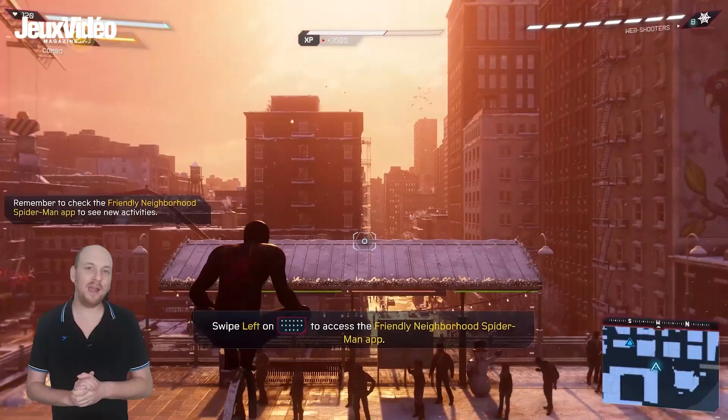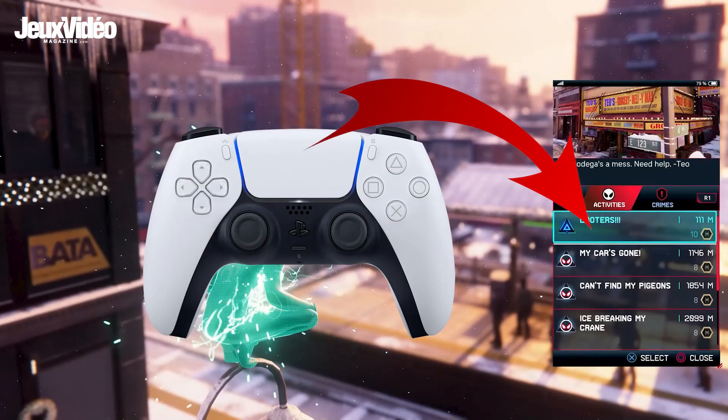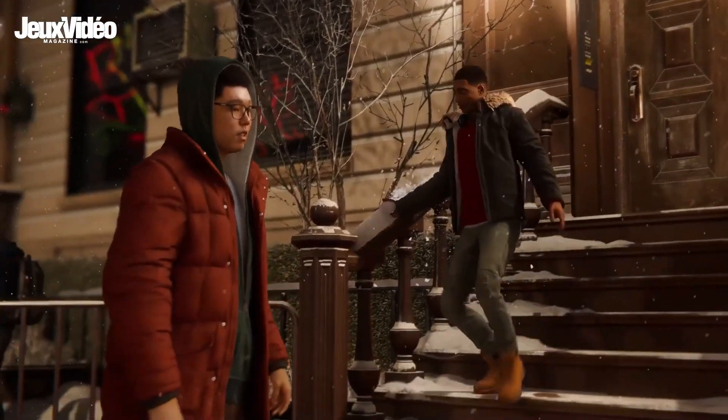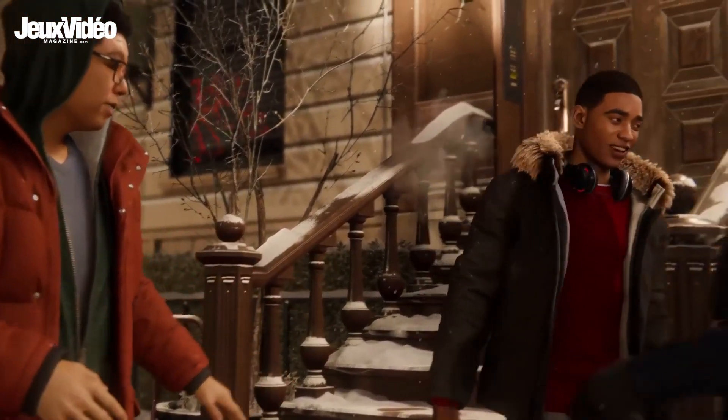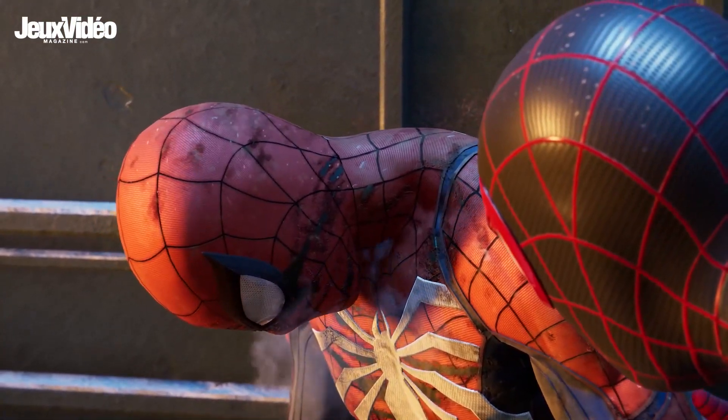Concernant le pavé tactile : la manette DualSense a un pavé tactile comme la DualShock 4, et ça va être un peu votre téléphone portable dans le jeu. Vous allez beaucoup communiquer avec Ganke — le meilleur ami de Miles Morales — mais également avec Peter Parker qui reviendra sous forme d'hologramme. Tout ça se passera via le pavé tactile : vous l'utiliserez exactement comme un téléphone portable en swipant à droite, à gauche, en haut, en bas pour accéder aux différentes options. Ce n'est pas complètement nouveau — Days Gone utilisait déjà ça — mais si c'est bien fait, ça peut être plutôt cool.